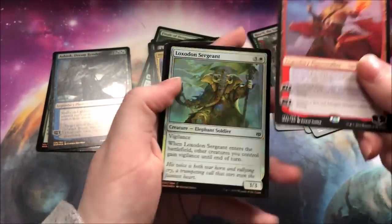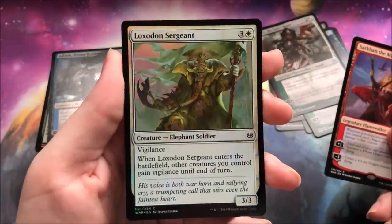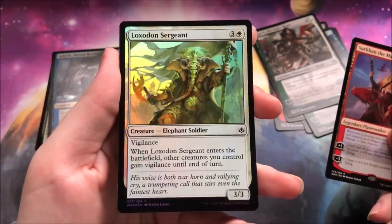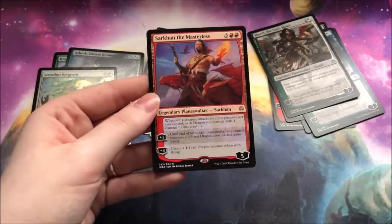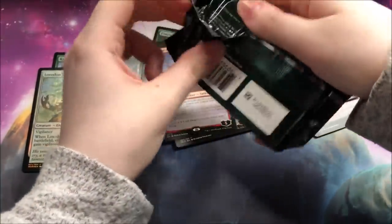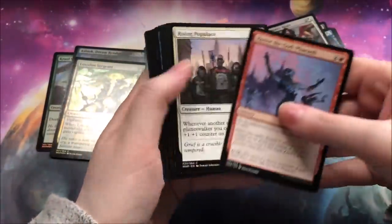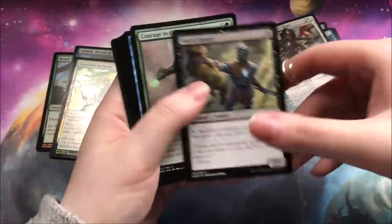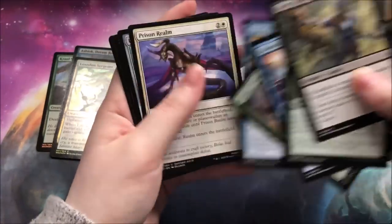A Sarkhan and a Foil Sergeant — not the best foil, but it's definitely a pretty card. And another Sarkhan. So three Planeswalkers in a row that are really solid. These are Planeswalkers that I have not previously pulled that I'm happy about. I'm definitely hoping to collect one of each Planeswalker — even if they're not in foil, I would still really like them. One of each.